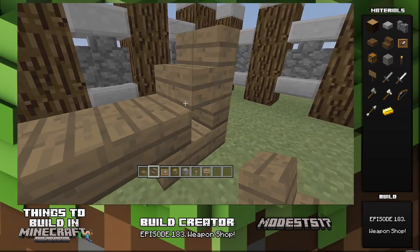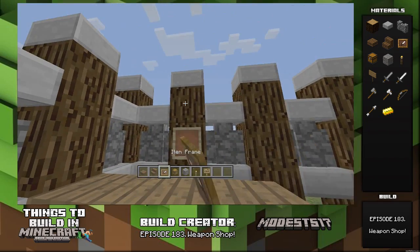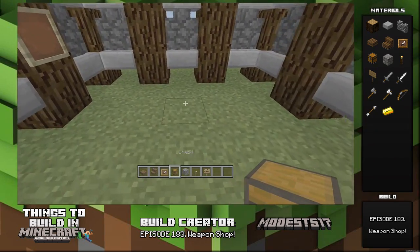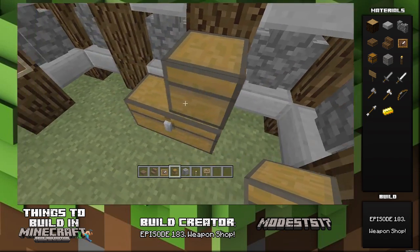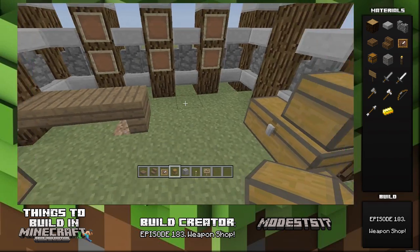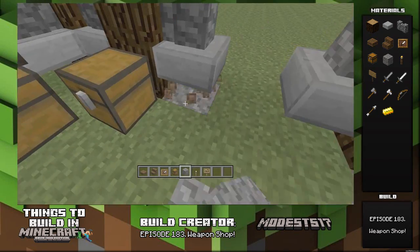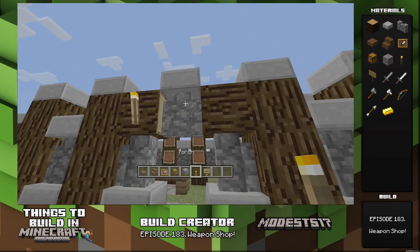On the inside, do a simple countertop sort of deal — just two slabs, an upside-down stair, and an item frame. That one's specifically for payment. I put six item frames because I have two types of swords, two types of axes, and a bow and arrow. Over here I put some chests for storage, just for aesthetics. I throw some gravel on the ground because gravel looks cool. After that, throw in torches and put on a sign to name the shop — but I'm leaving the name up to you guys. Then put in the items in the item frames, and that's pretty much it for the build.